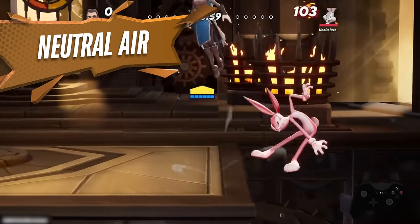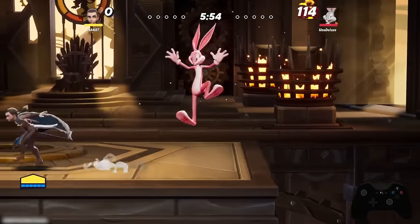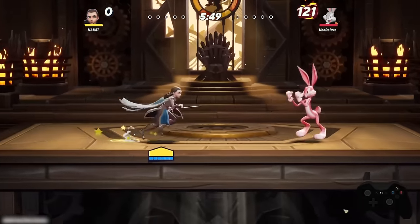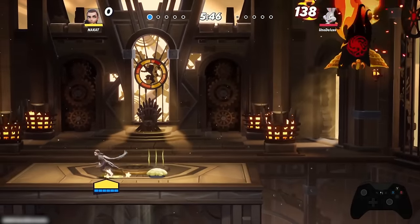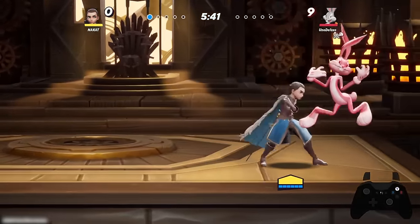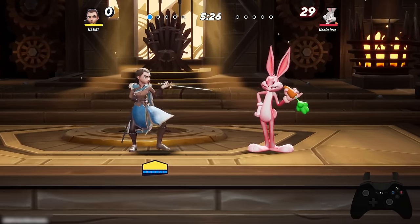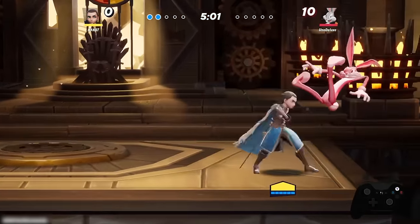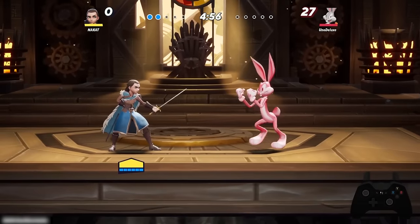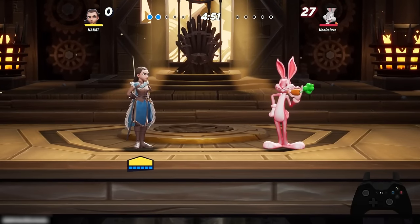Arya's neutral aerial is a multi-hit move that knocks the opponent away. It doesn't often lead into a guaranteed situation at higher percents, but at lower percentages you're sometimes able to connect it into your grounded side attack for a combo.